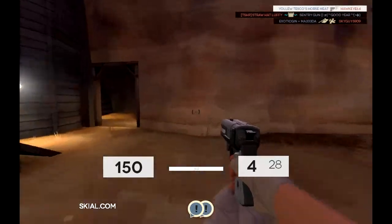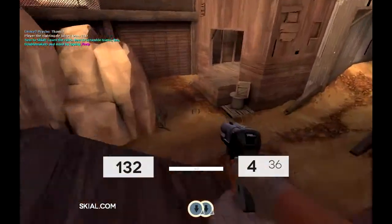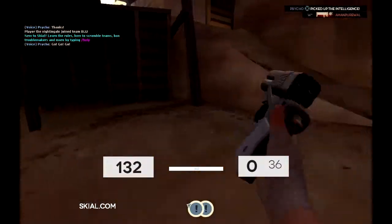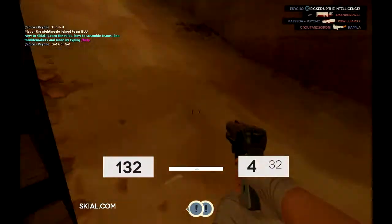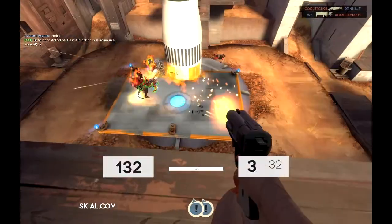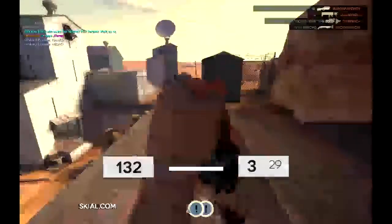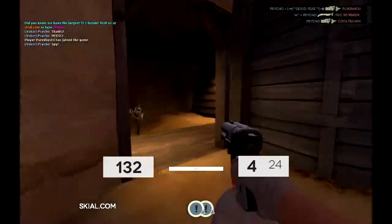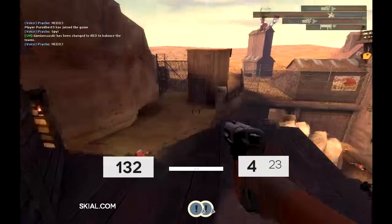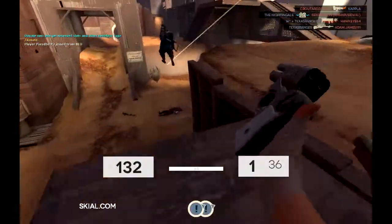The difference between this and the scattergun is that the scattergun has six shots, but the shortstop only has four. You might think, why not just use the scattergun? Well, the shortstop reloads the whole clip at once, rather than one at a time like the scattergun. So you can reload quicker, but you have fewer shots — it's up to what you prefer.